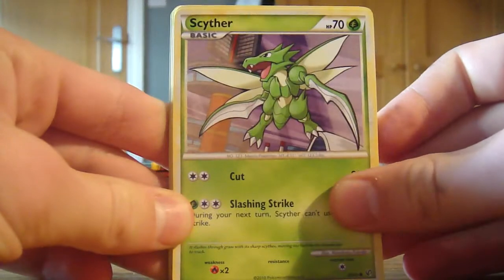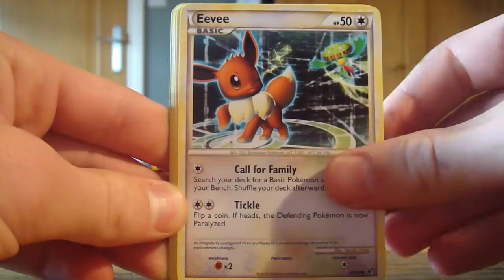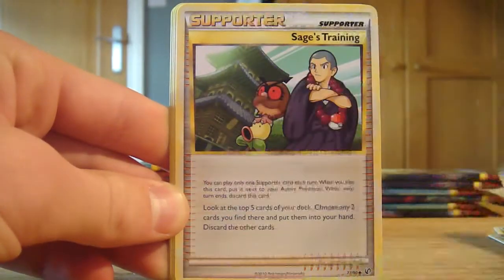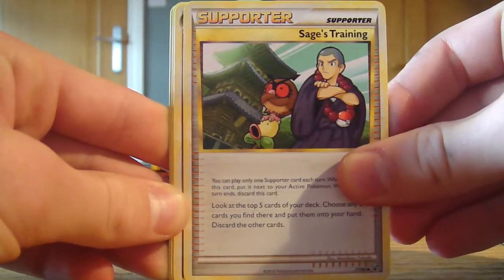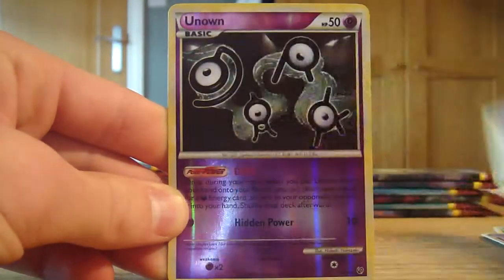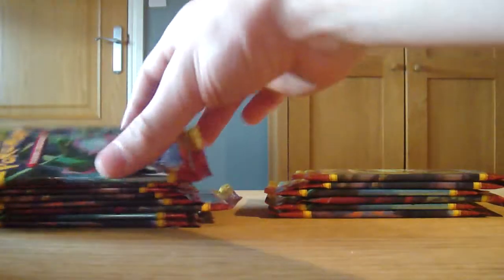I haven't really got a great idea of what's in this set so I won't be surprised at what pulls I get. In this first pack we have a Seifert, a Beldum, an Eevee, nice artwork on that, a Misdreavus, another Eevee, a Supporter Sage's Training, a Muk, a Raticate, our reverse is an Unown and our rare is a Honchkrow, which is a pretty sweet card to get. Not a bad first pack.